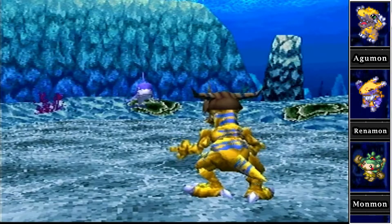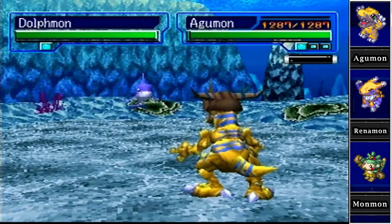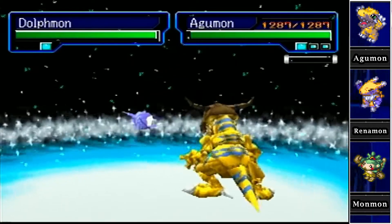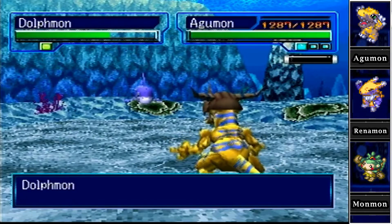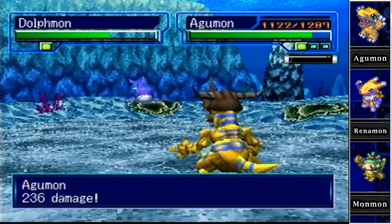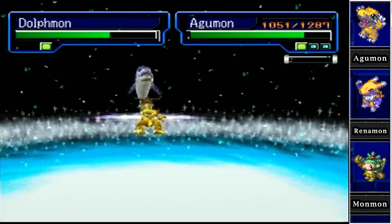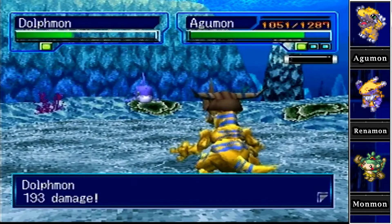Our first opponent is Dolphmon — new Digimon to fight underwater. Let's start with a scratch attack and see if we can do any damage. We're facing opponents way stronger than us now. That damage output is not good if that's just from a random opponent — not even a boss, just a random opponent. It might finally be time for a grinding episode.